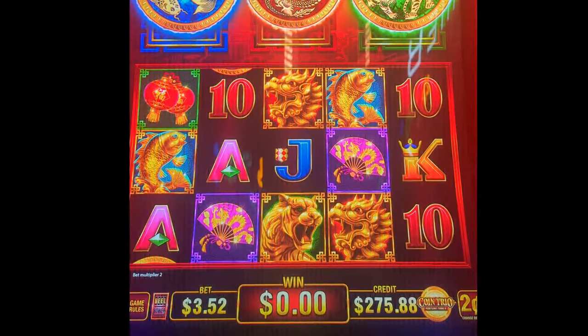All right, Casino Cousins. Slots here, bringing you another D-Gen video. We got $275 in the machine, 352 bets. These coins look like they're ready to do something. Let's see what we got.